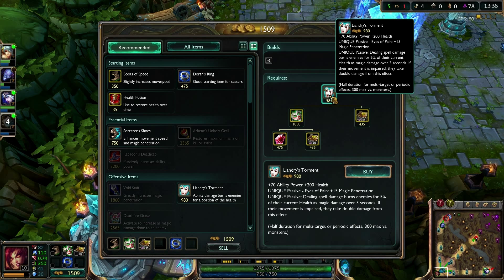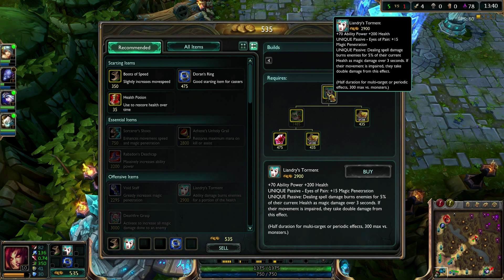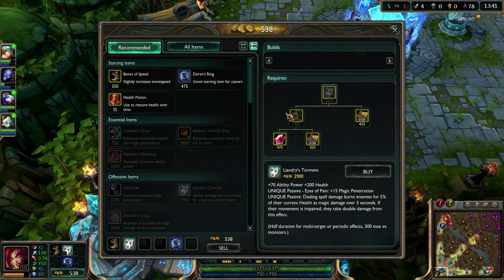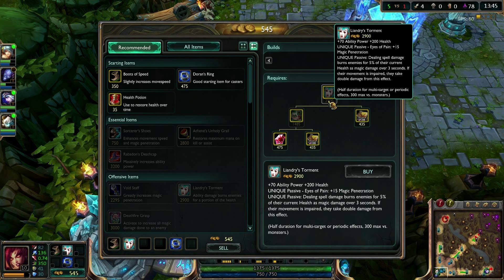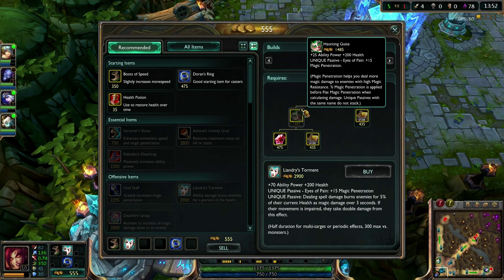So I'm going to run through this quickly. It has 70 ability power and 200 health. I'll purchase it right here — the combined cost is 980 after you already have Haunting Guise and Amplifying Tome. It has a unique passive called Eyes of Pain, which is plus 15 magic pen — same as the Haunting Guise, yes it is.